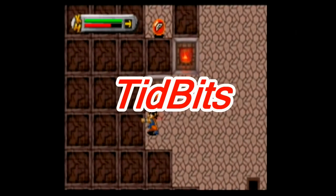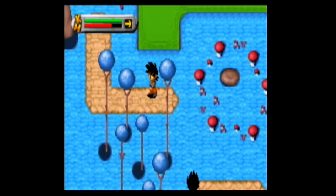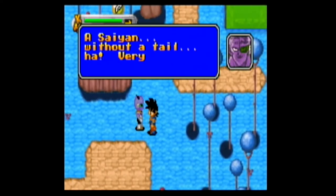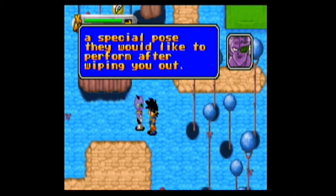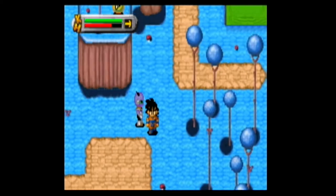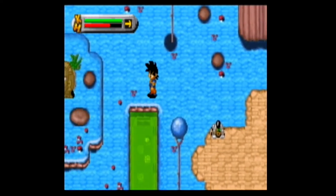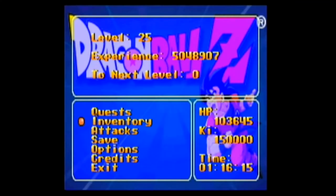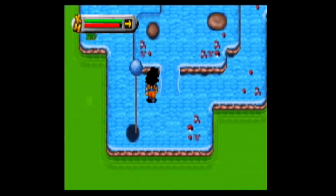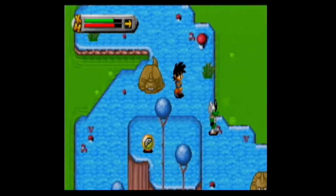Dragon Ball Z: The Legacy of Goku is an action RPG developed by Webfoot and published by Infogrames. It was released in Spring of 2002 for the Game Boy Advance. Legacy of Goku is based on the first two sagas of the Dragon Ball Z series, starting with the Saiyan Saga and ending with the Frieza Saga. It shares a little bit in common with the Japan-only Super Nintendo turn-based RPG Dragon Ball Z Super Saiyan Densetsu, following the same story arc in an RPG vein. Legacy of Goku also lets you play only as Goku and is one of the first titles for the GBA to have full motion video.